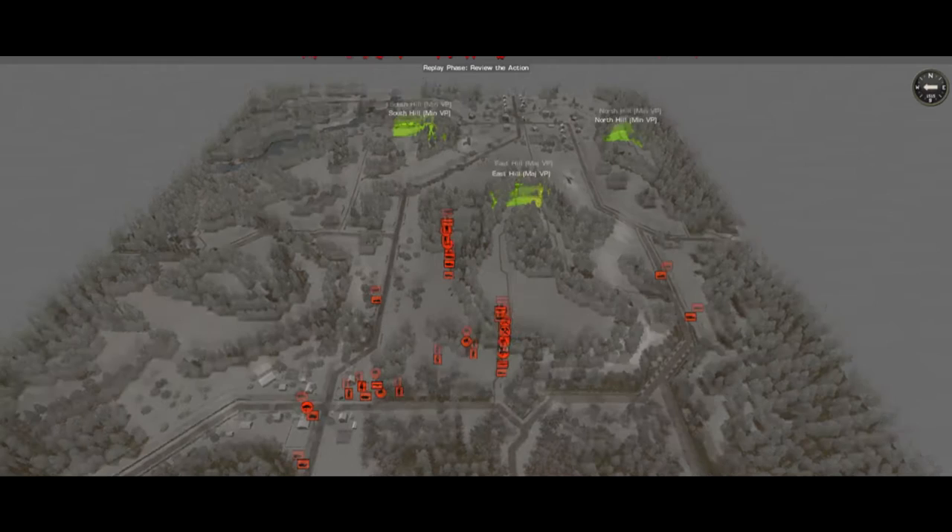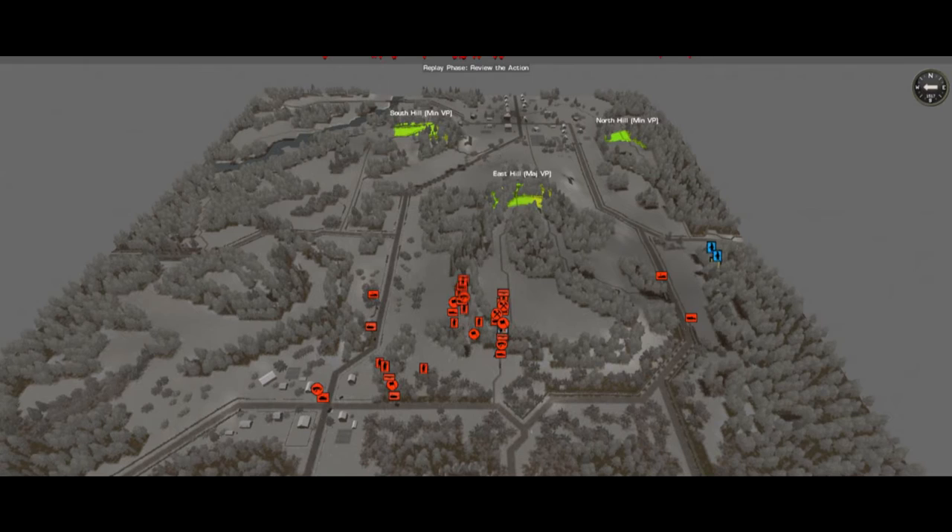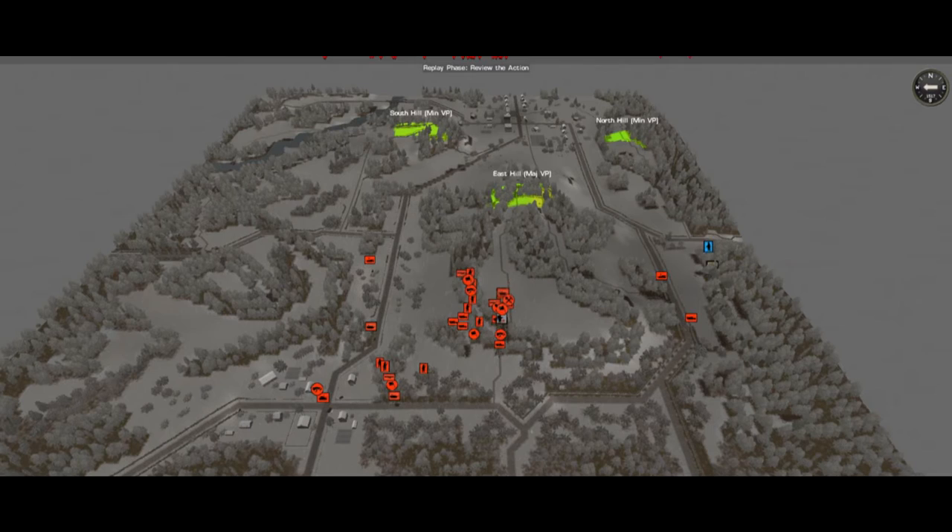Welcome back to this unfolding disaster on the road to Wilts. In the last video you saw all the planning, the over-analysis, and the first five minutes where my plan to grab the East Hill objective straight off the bat was totally derailed by a combination of technical incompetence, mud, and worry. That's pretty much where we're picking up here.